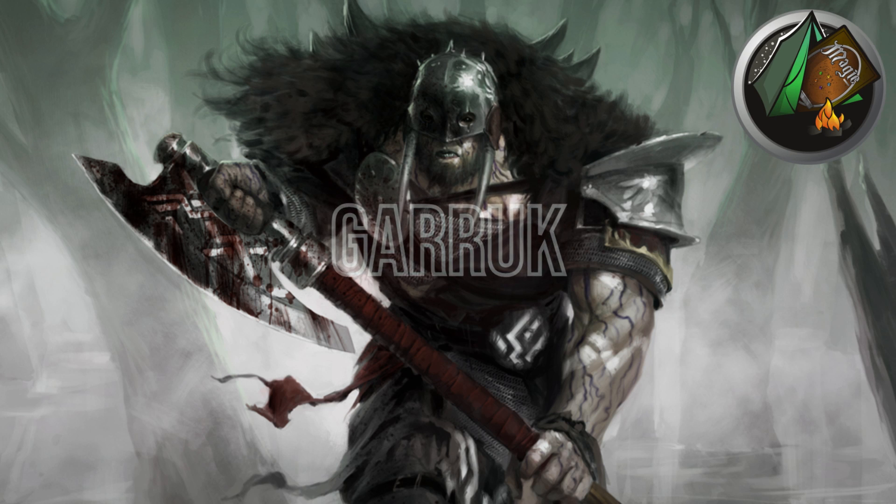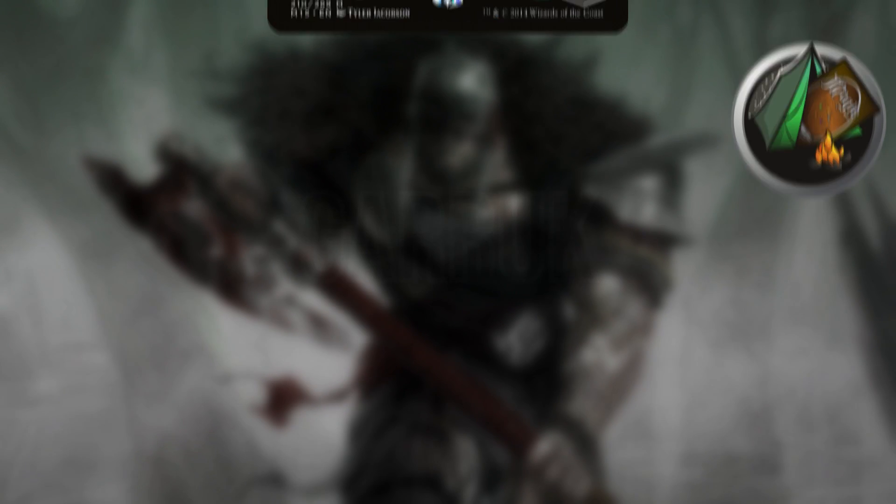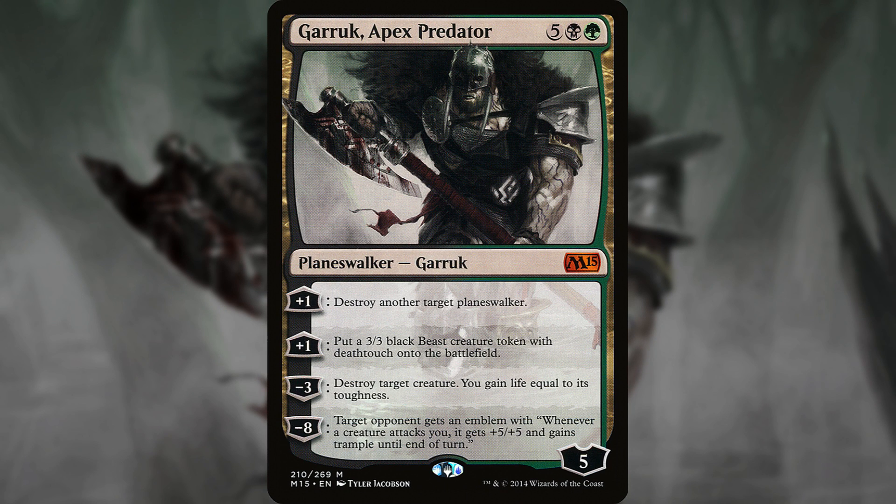Today we're talking about Garruk Apex Predator in Oathbreaker and trying to match him to his signature spell. For 5 black green, he starts at 5 loyalty. Plus 1: destroy another target planeswalker. Plus 1: put a 3/3 black beast creature token with deathtouch onto the battlefield. Minus 3: destroy target creature, you gain life equal to its toughness. Minus 8: target opponent gets an emblem — whenever a creature attacks you, it gets +5/+5 and gains trample until end of turn.